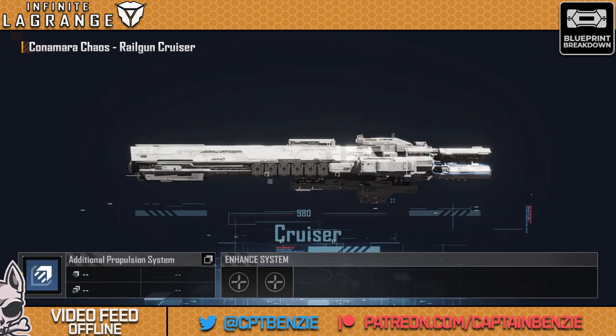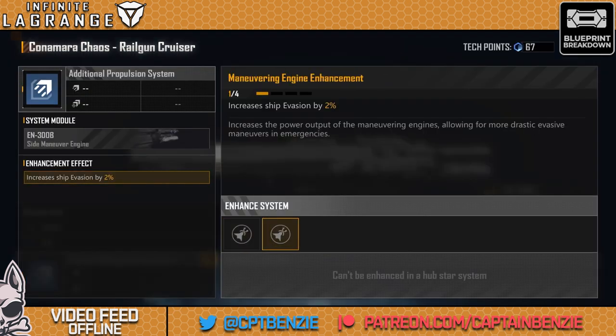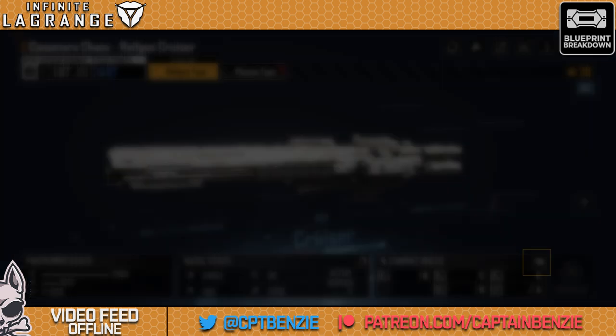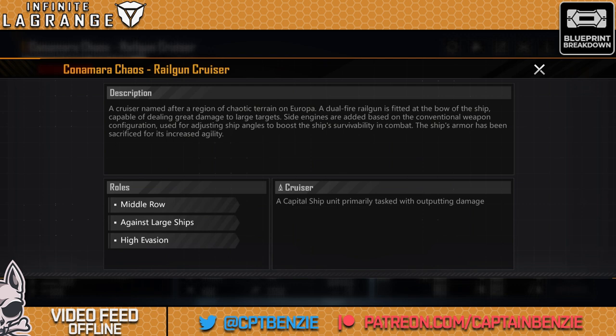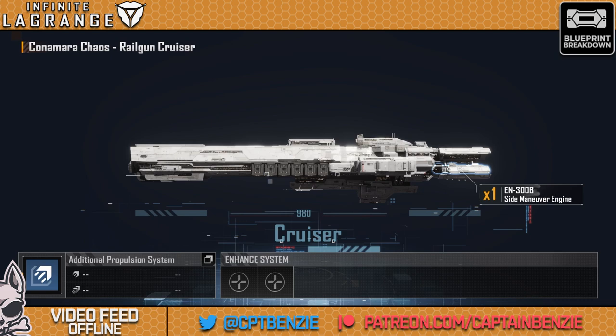Let's go into the additional propulsion system, because like many Jupiter Industries ships, the Connemara Chaos has built-in evasion — 15% as standard. That is not to be sniffed at. That makes the Connemara Chaos actually surprisingly difficult to hit, which means it doesn't take much damage. You can then enhance that evasion by a further 16% in total. This is pretty much the first thing I go for with the Connemara Chaos, just to give it that added survivability. It is a middle row ship, which means anything like a Chimera or a Caso 66 will be taking that firepower first — but you never know, and if you tend to be running frigate fleets with a few destroyers, the Connemara Chaos is going to be taking some of those hits early on. Going for that additional evasion just gives it a wallop of extra survivability.